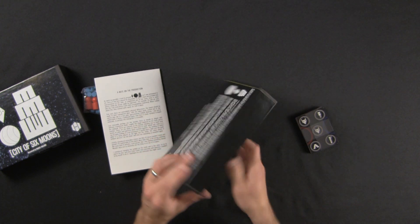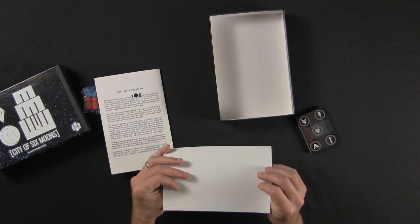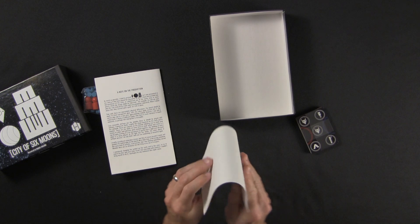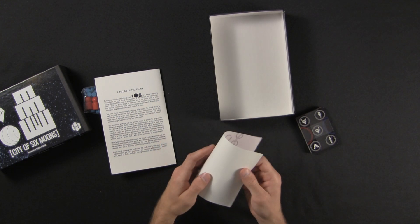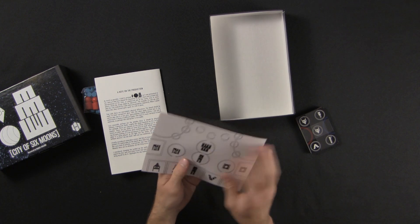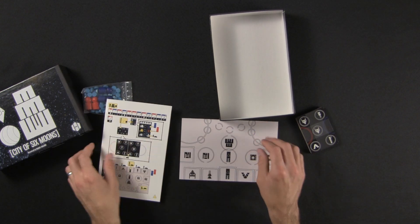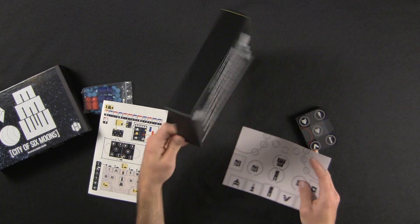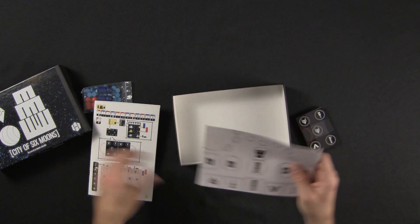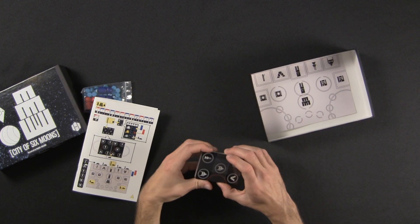What else have we got? Oh, what is this? I'm not sure what material this is — it's almost like canvas on the back. I guess that's the game board. It's not chipboard. Let me orient it and then take a look at these cards.